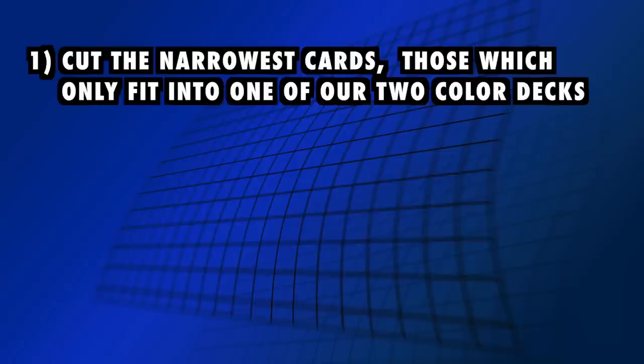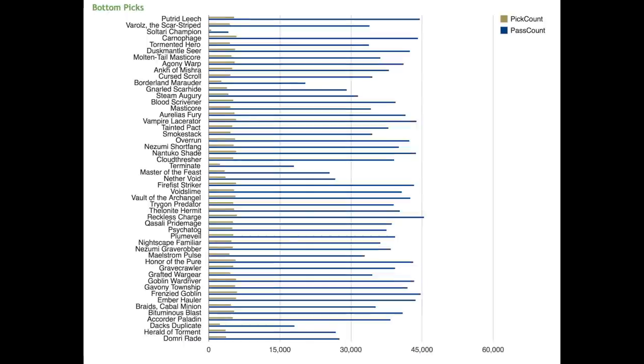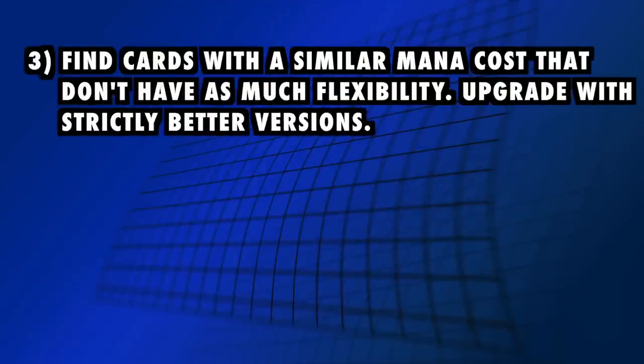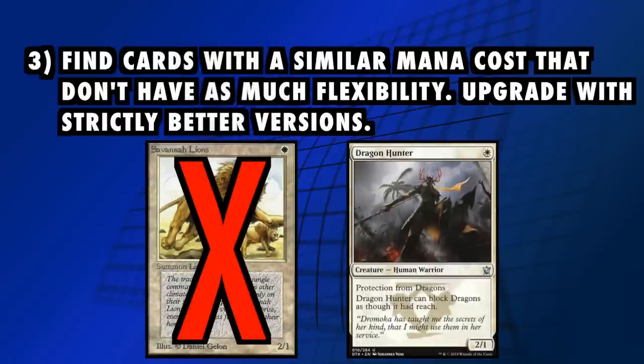These are the best ways to determine what needs to be cut and upgraded. First, cut the narrowest cards — those which will only fit into one of our two color decks. Second, cut the cards that are underperforming: those are the cards which you will always see as the 13th or 15th pick in your drafts. Remember, this is cube — no jank, no dirt, no duds. If you are using Cube Tutor, check out the draft charts on your analysis page to see which cards are underperforming. Finally, cut and upgrade any cards with a similar mana cost that do not have as much flexibility — these are often the easiest upgrades. For example, Savannah Lions gets cut and upgraded into Dragon Hunter. In reality, cut decisions are normally made with a bit of each of these factors in mind.